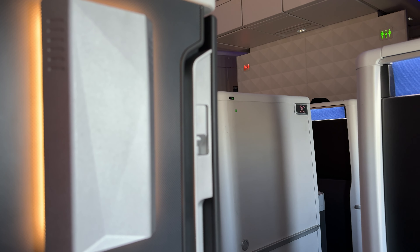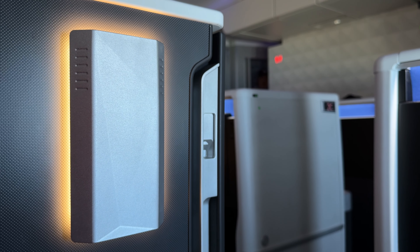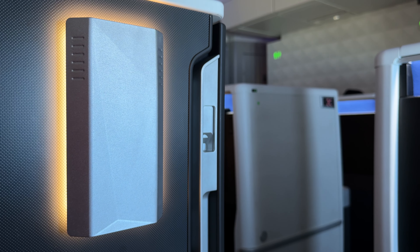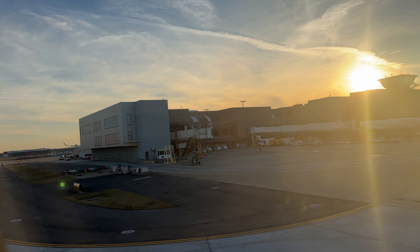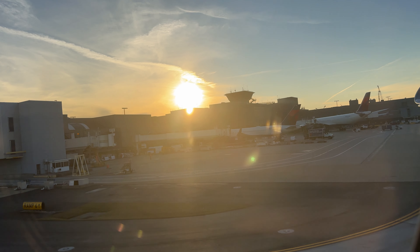Delta allows passengers to select their meal up to 24 hours before departure. The menu includes curry chicken salad, pumpkin ravioli, a cheddar cheeseburger, and the option we'll be having, the Fox Bros short rib. For our first beverage, I went with a classic cup of coffee.